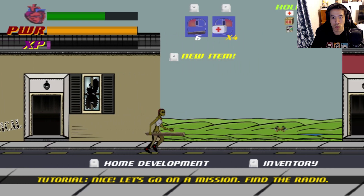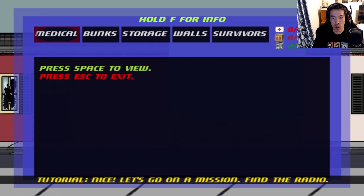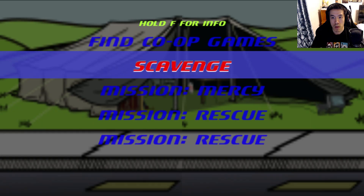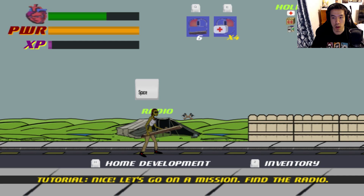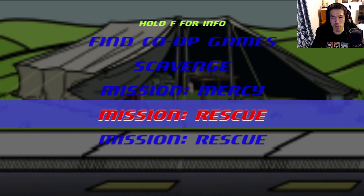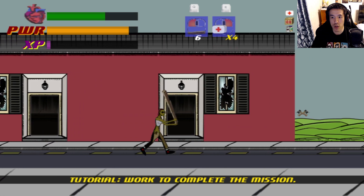Find the radio? I found the radio already. Let's just go — let's go back to the radio. Fun co-op game? Scavenge mission. Let's go with... Rescue? We need people. Medical is asking us to look for one of their members. If you can spare the time, bring back the missing person. Alright, let's go. Find the survivor. We're on our way — we're gonna find the survivor.